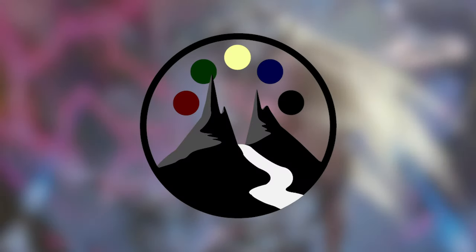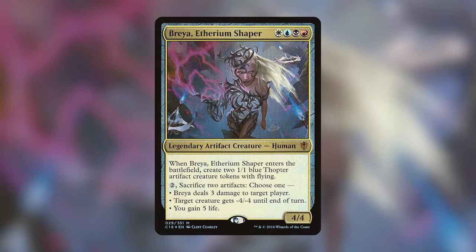Hey guys, welcome to another EDH deck tech episode brought to you by the Command Valley. I'm your host Landon, and today I'll be taking you through my Breya, Etherium Shaper deck. With Breya being reprinted in Double Masters, I thought it would be a perfect time to make a deck tech for this amazing artifact commander. Hopefully this reprint will lower her price and make her more accessible for those looking to build an artifact deck.